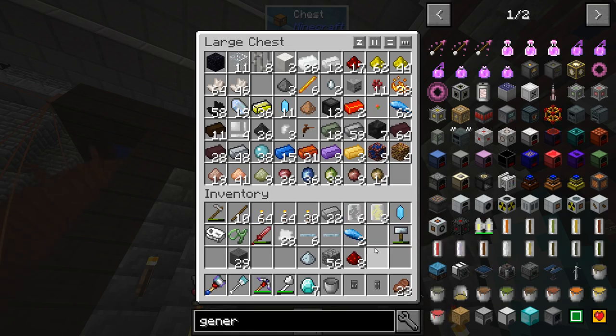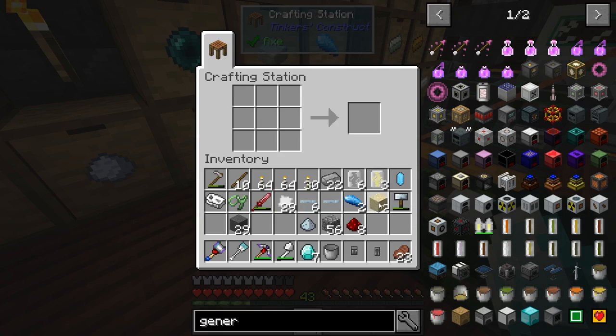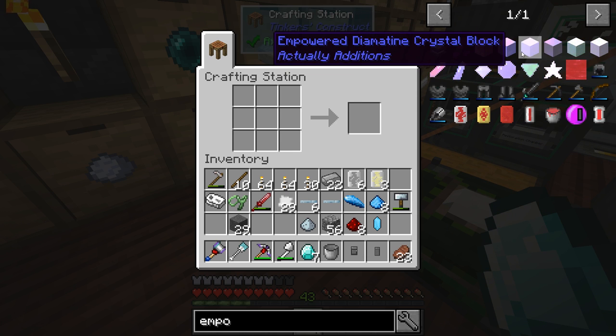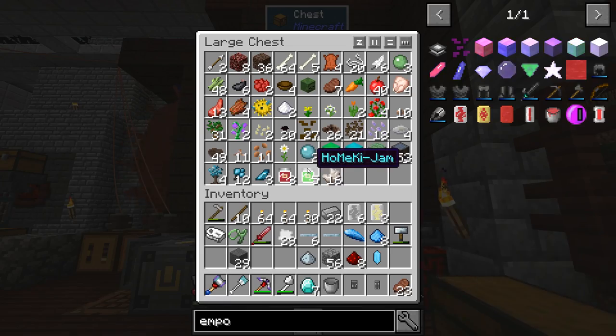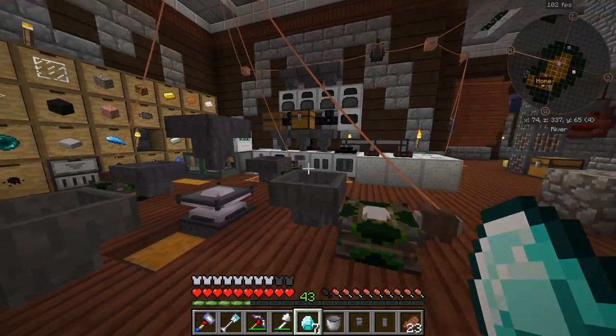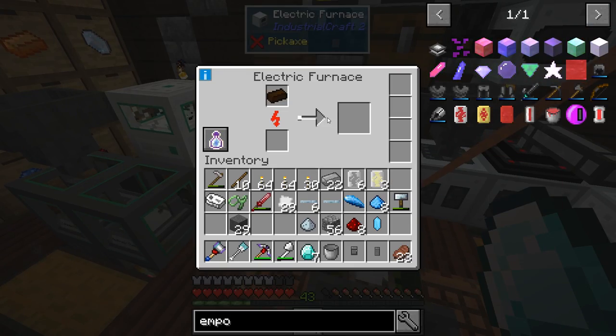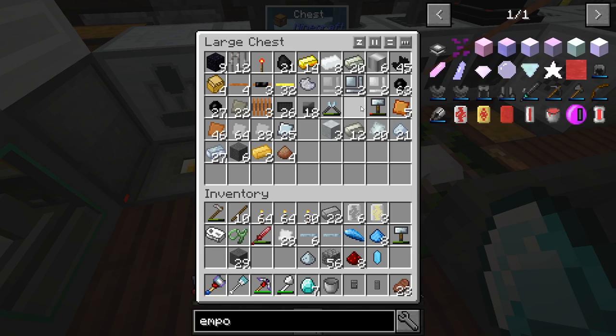We need one fertilizer — two sand, just like that, we'll get fertilizer. We already have all of this stuff. Let's look at our empowered setup. We need ash, so we need peat. I'm pretty sure I put it in here — where's our peat? I know we have some peat. I may have put it in our special storage. There it is — one peat. And that will give us exactly what we need.